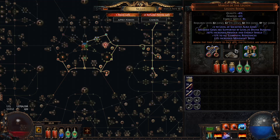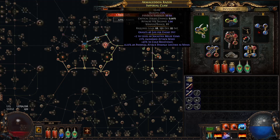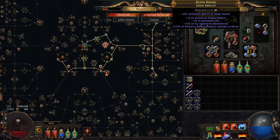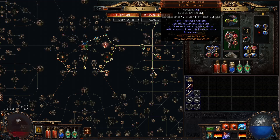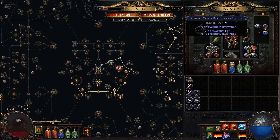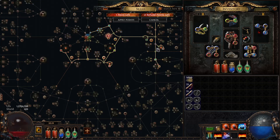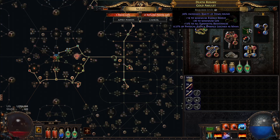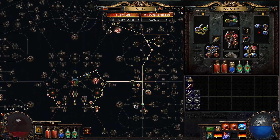Anything else will just be scaling — getting levels on my gems, getting a better weapon, probably better gloves and better belt. The amulet is actually pretty okay; it has rarity. If I can get a Kalms, that would be a pretty massive upgrade — I'd have to drop the Belly of the Beast and get a Kalms and sort the rest of my sockets. I can only run Zealotry once I get enough reservation, so I'll run Zealotry and Hatred. I'll probably need the two reservation nodes as well.